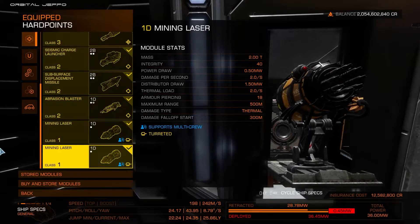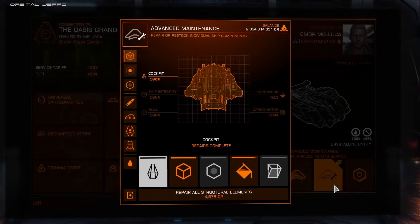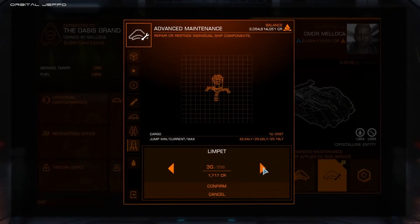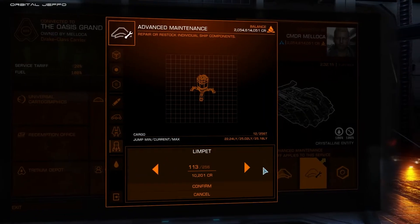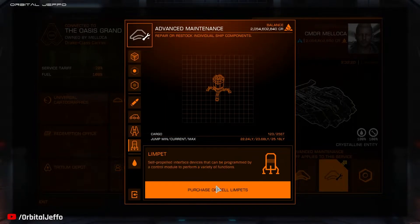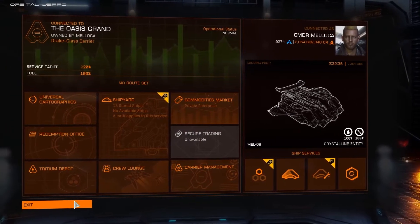That is all the equipment you need for laser surface mining. Always remember to check your ship for limpets — you will get out there at least once in your mining career having forgotten them entirely. It's frustrating and we all do it. I like to take about half my cargo hold worth of limpets. We do tend to go through a lot of limpets while mining.